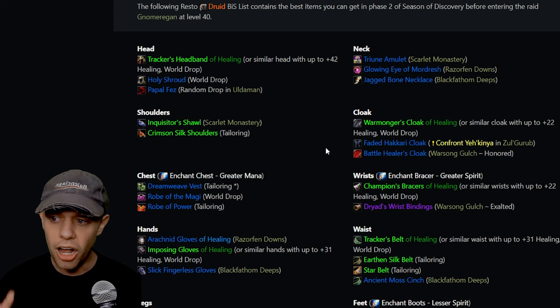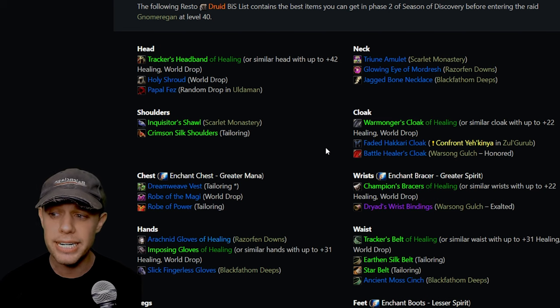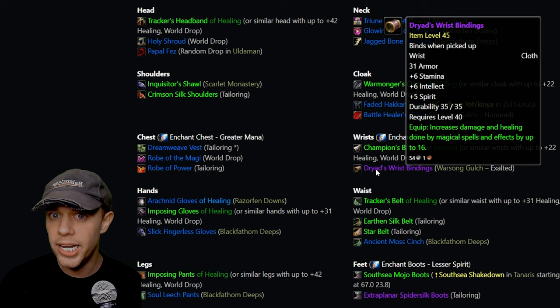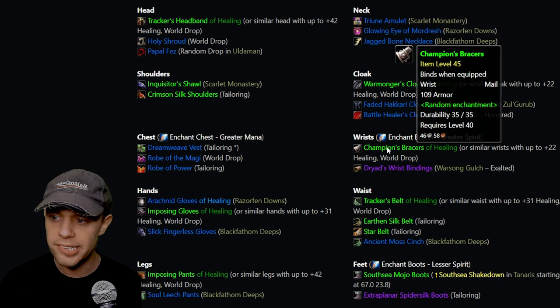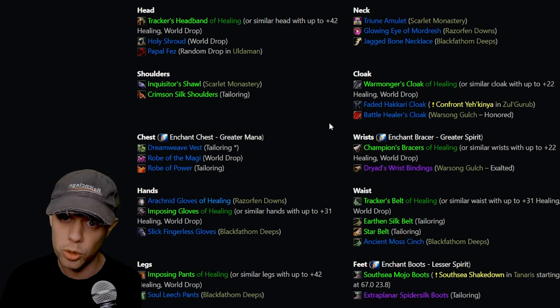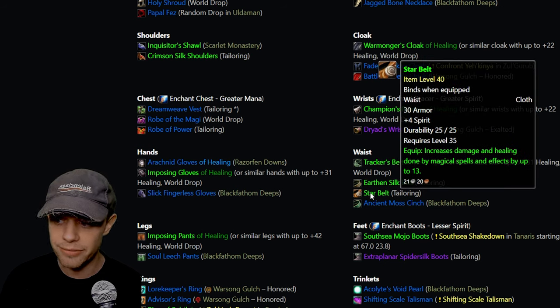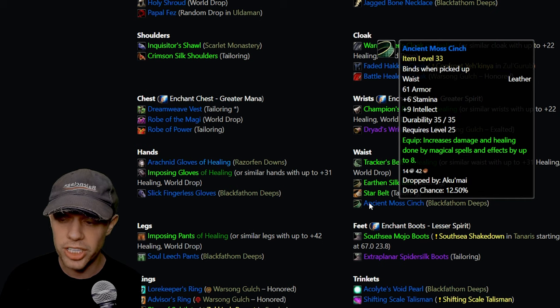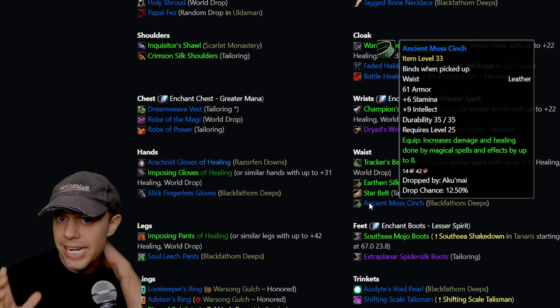For the cloak, I'd personally just get the Sergeant's Cloak from PvP. The Dryad's Wrist Bindings require Warsong Outriders Exalted, and the Champion's Bracers are a BOE World Drop with up to 22 healing. On the waist, you can get the Tracker's Belt BOE, the Irvine Silk Belt, or the Star Belt from Tailoring. If you're in the raid, there's the Ancient Moss Cinch. You should still be doing BFD for the massive XP and solid pre-BiS gear.